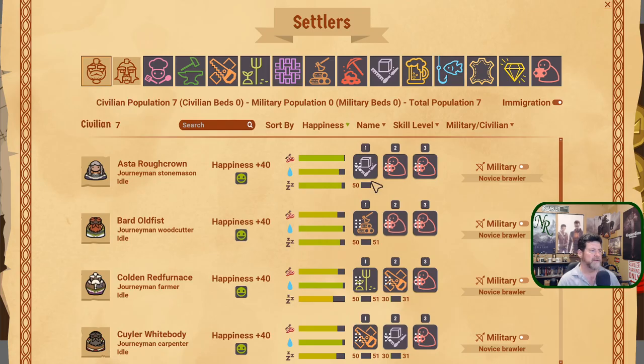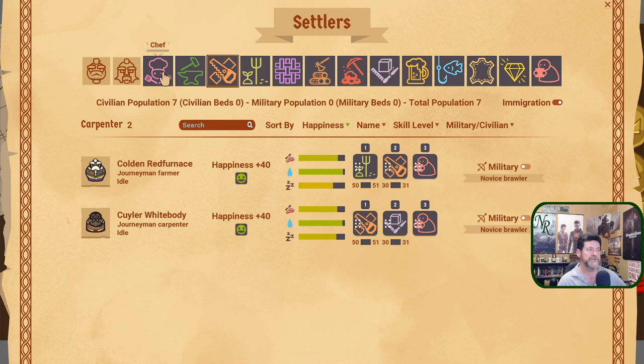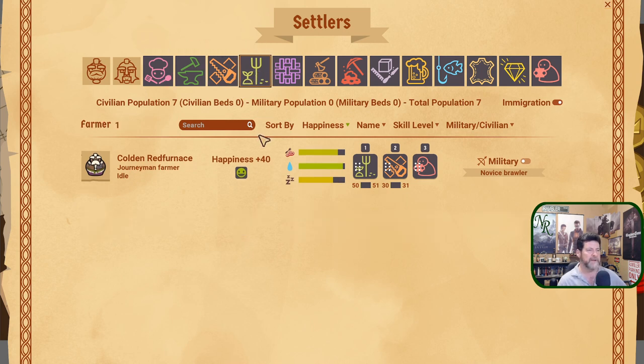These dwarves have the potential for all these different professions. You can choose up to three professions for each dwarf; they come already skilled in some. 'Villager' is more of a generic profession — usually a hauler. Then you've got chefs, blacksmiths, carpenters, farmers, weavers, woodcutters, miners, stone masons, brewers, fishers, leather workers, and artisans. We have one blacksmith, two carpenters, no chefs, only one farmer — that's not good — and no weavers.